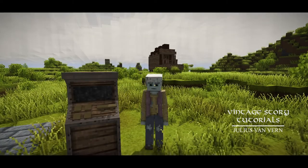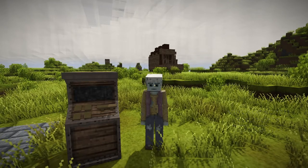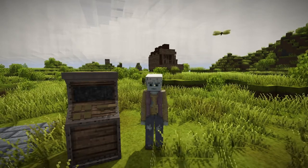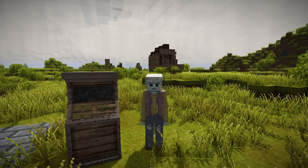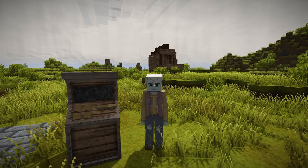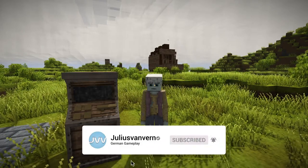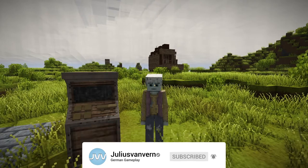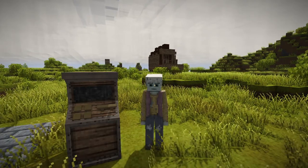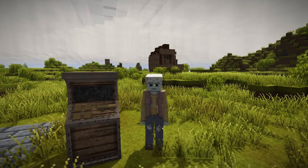Hello everyone and welcome back to another mod presentation. Today I would like to introduce a new store mod which I can say is on the way to become a really great mod for player interaction when it comes to item swapping. It's about a mod called Trader Mod, made by the developer Zigg the Hedge. This mod allows you to set up a small vending machine where you can offer items and set their price via a graphic user interface.